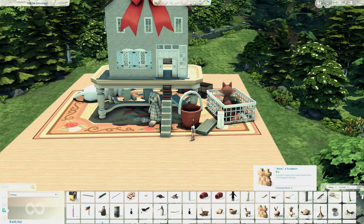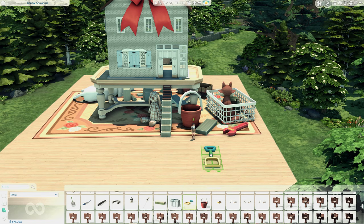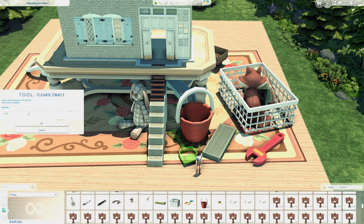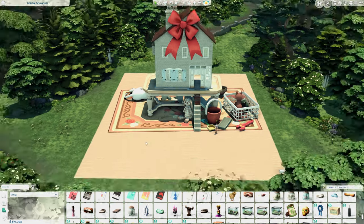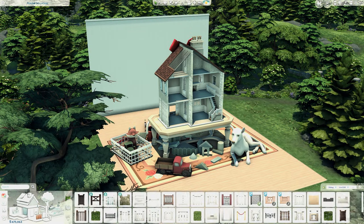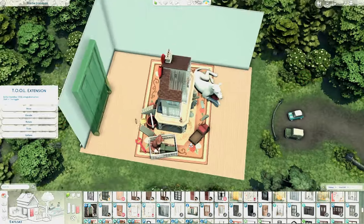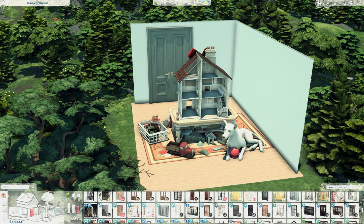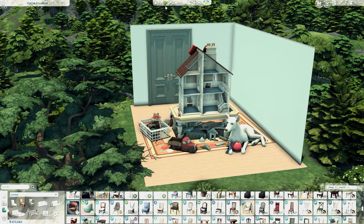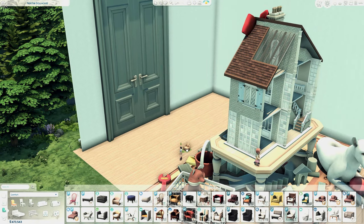This build uses only base game, Cottage Living, and Pieris Sim custom content — no other packs and no other CC — because I really want to make it simple and easy to download. I created a wall out of the foundation and decorated it with the tool mod to look like an actual room wall. At the end it turned out to be an amazing creative build and I'm super happy with it.